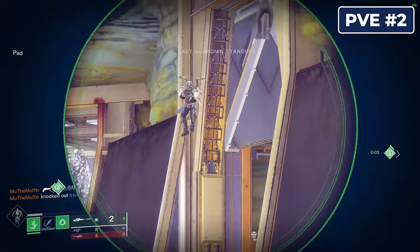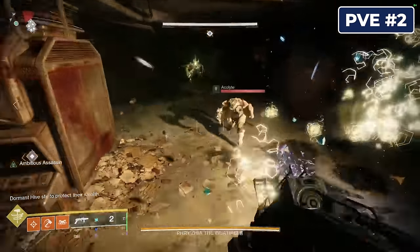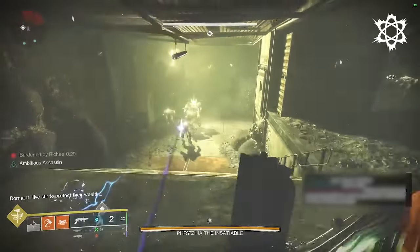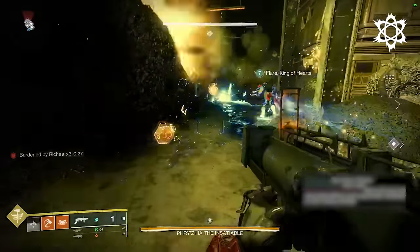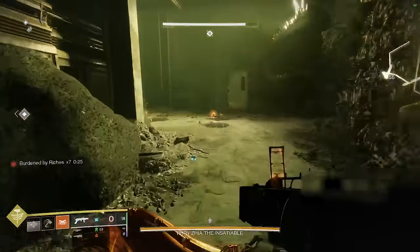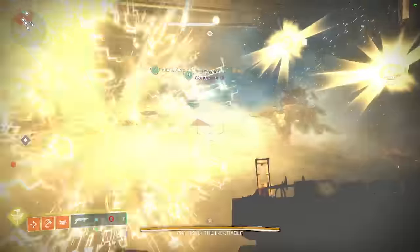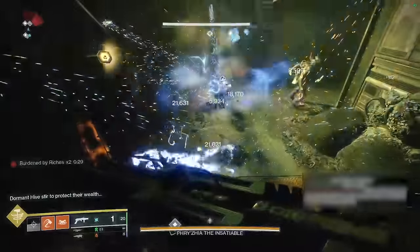Why would anyone want to have to aim? I wish there was a gun where I could just click and have everything in front of me blow up instantaneously. Oh wait, there is — it's called Forbearance from the Vow of the Disciple raid. This is a waveframe grenade launcher with a key perk, Chain Reaction, which as of right now can't be found on any other waveframe grenade launcher. Not only does it have the potential to get you a massive multi-kill, but each of those combatants you killed will also explode, creating a huge area of effect for even more kills. If you also have Ambitious Assassin in the left column, you can get two of these highly destructive shots in the magazine for double the carnage, plus free health back from the Soul Drinker perk just by reloading.